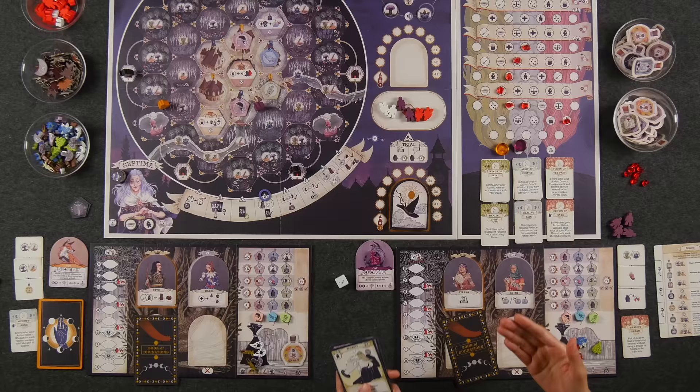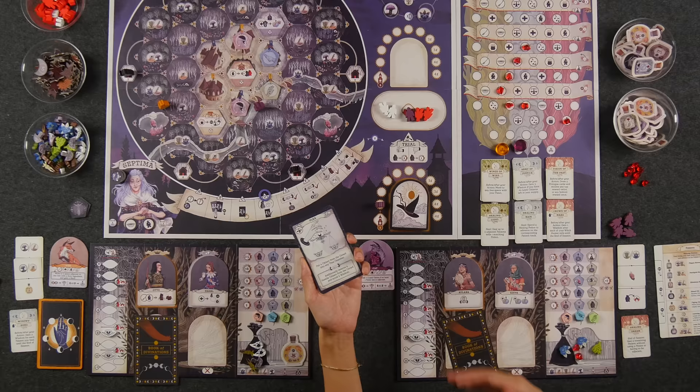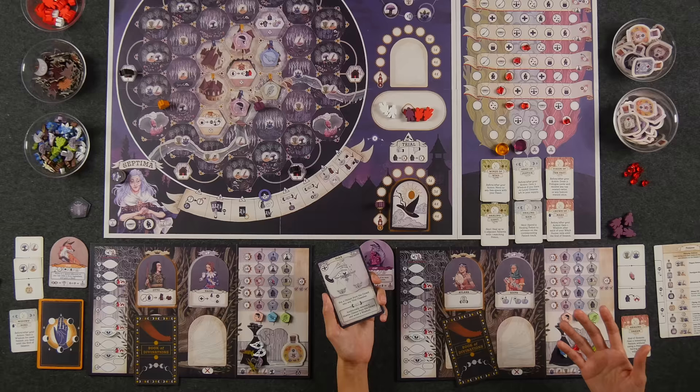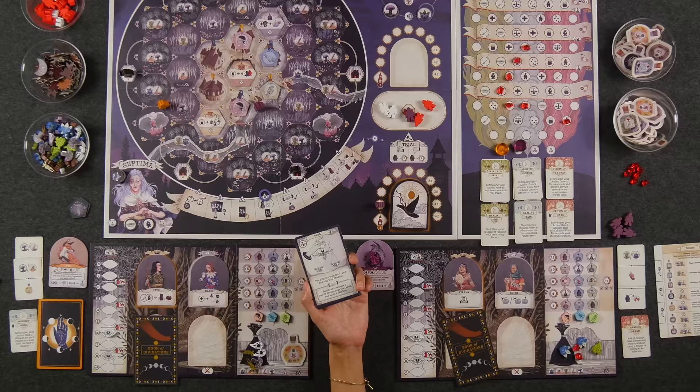If you want to move citizens from the crowd into a trial chamber, you have to play your plea action card. For example, if I played this card I can move my own loyal citizen into the trial, increasing my chances of an innocent verdict and winning the trial. Matching this action lets you remove a hostile citizen from the crowd and score two wisdom. Anytime you see the word wisdom, that means points — at the end of the game, whoever has the most wisdom wins.